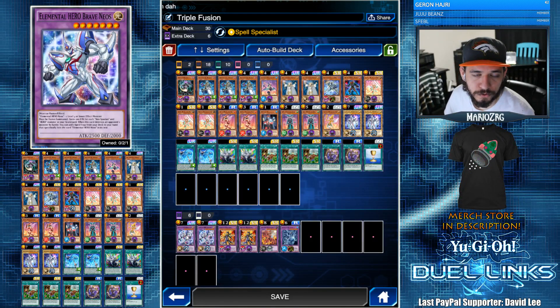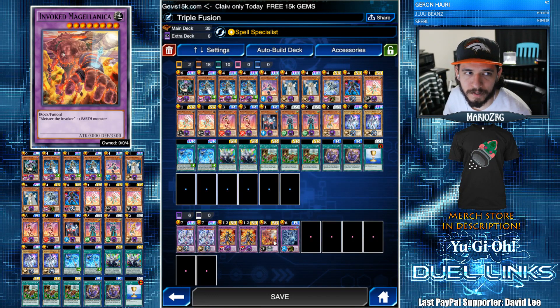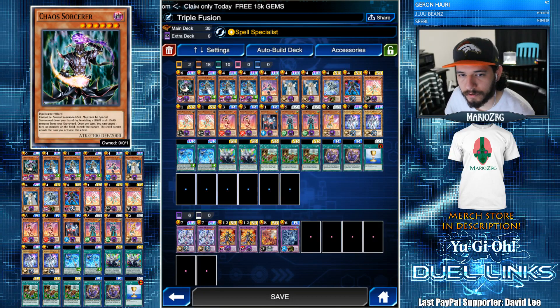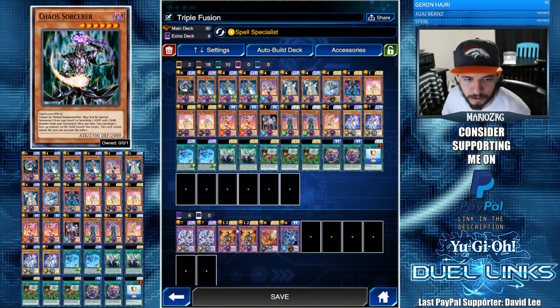We have two Elemental Brave Neos, two Quintet Magician, one Magellanica, and one Cositus. For the deck list we have one Chaos Sorcerer because we have Dark and Light monsters, so it's an easy summon. If he gets milled by Grass, he's also a Spellcaster with a different name for the Quintet effect.